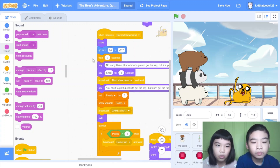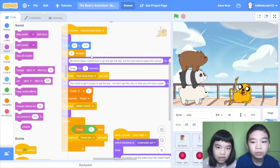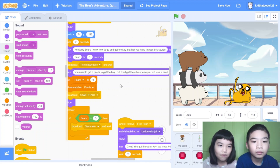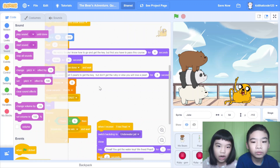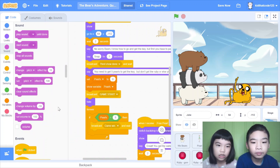When I receive 'second show finish', show, go to x 64, y negative 112. Wait two seconds. Say 'No worries, Bears, I know how to get — go and get the key, but first you need to pass this course' for four seconds, because it's very long. Say 'snap' for a few seconds — he's snapping his hand, and it will change to the game backgrounds. Then broadcast 'third show finish' and wait. Say 'You need to get five pearls to get the key, but don't get the ruby or else you will lose a pearl' for four seconds — so there's like a mini game. Then set pearl to zero so you won't have the score you used to have. Then show the variable pearls so you can see it. Then broadcast game start.